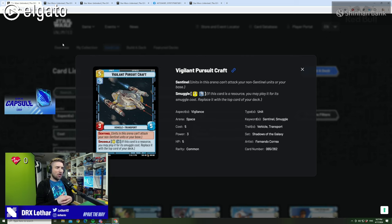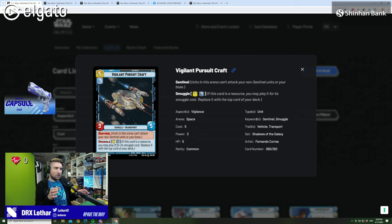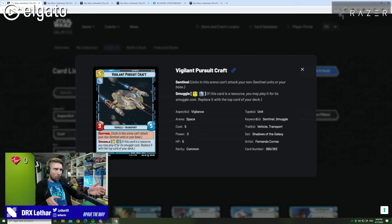It denies a lot of information toward the opponent so they can never know. Even if you have zero cards in hand, you're still going to be able to play something from your resource row because you just have to pay the smuggle cost. For example, this Vigilant Pursuit Craft costs normally 5 mana and it's a 3-5 ship with sentinel, a blue aspect. For a smuggle cost of 7 with the blue aspect — or 9 without — you can play this card when it's in a resource. The ship is played for that cost and you replace the resource with the top card from your deck, so you don't lose a resource slot and you're essentially paying 2 more resources than its normal cost but playing it from the resource row.